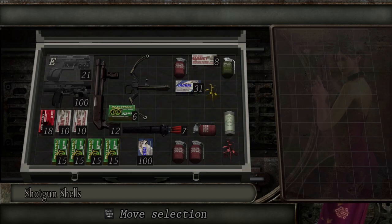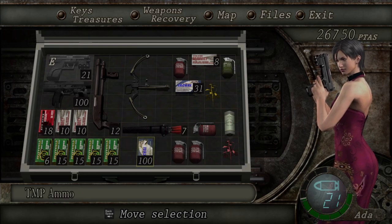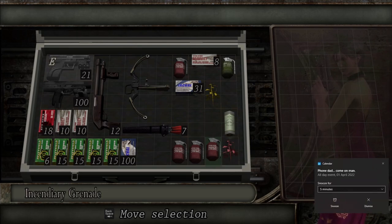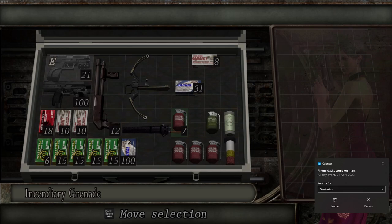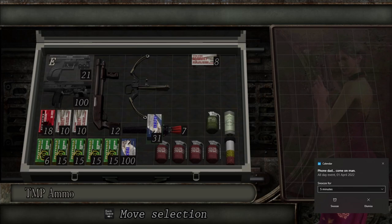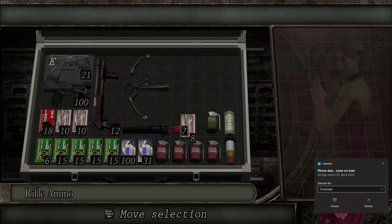Let's reorganize this chaos — this absolute tomfoolery. Now, organizing your inventory is also much easier with a control pad. My phone is going off because it's five o'clock again. Five o'clock already — madness. That'll do. I guess that rifle ammo can stay there.